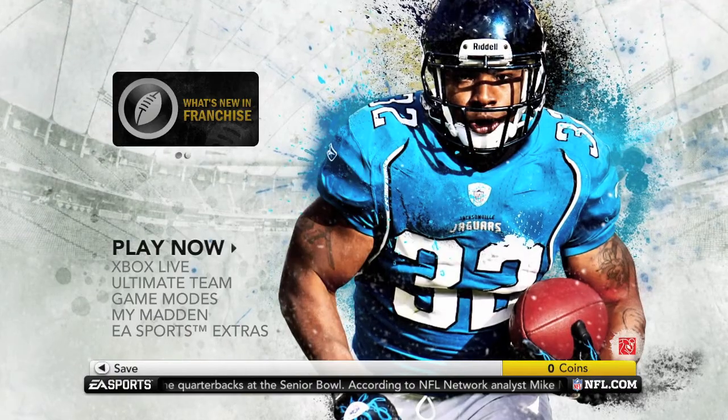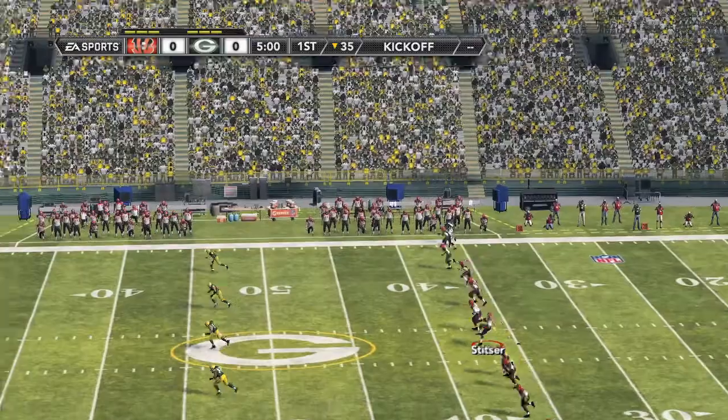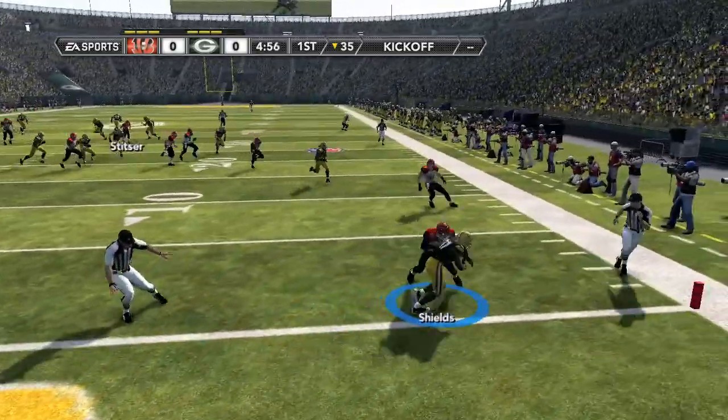To do this, you want to go into a Play Now game. You want to play as the Green Bay Packers. And what you want to do is, when you get the ball, you want to down it at the 1-yard line, which is right over here.